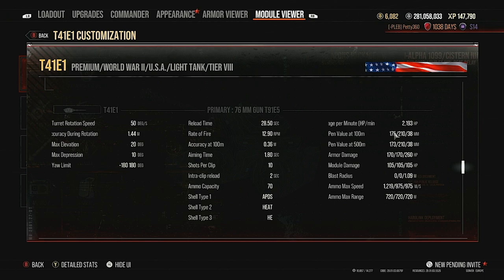You've got 175 pen with APCR and 210 HEAT pen, which is probably the one downside of the tank — 175 is not enough to deal with a lot of tier 10 tanks. Against heavily armoured stuff you won't pen with 175 APCR, and even 210 HEAT pen means you really have to shoot at the back end. So penetration is the letdown, but you just have to flank and spank essentially, and you'll be fine.